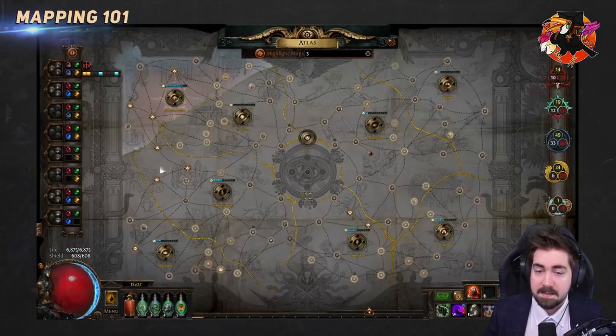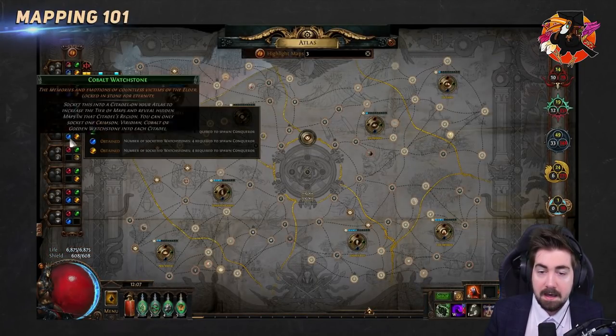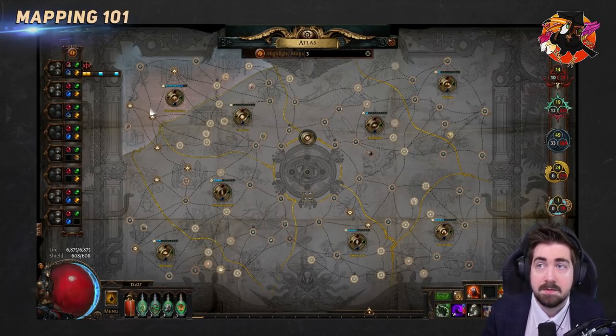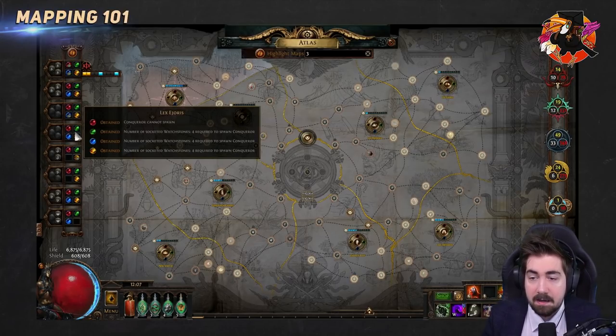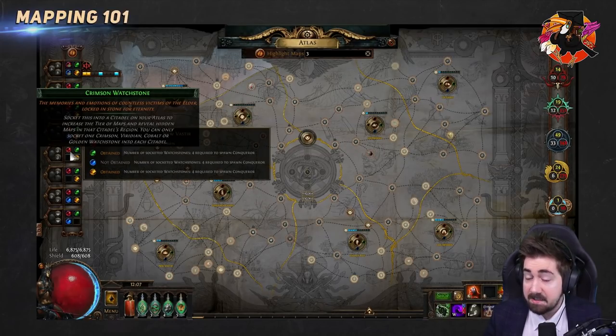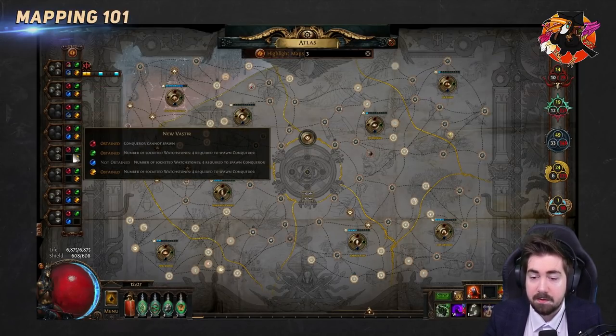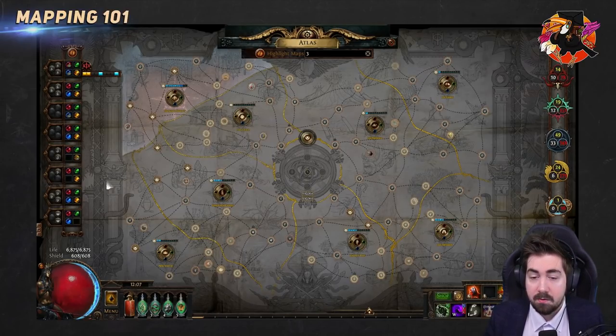If you hover over a region it'll say 'obtained' and give you information. For example, it might say 'conqueror cannot spawn' because you can only have one color at a time. It'll also tell you the number of watchstones required to spawn a conqueror — in this case four. You don't necessarily need to get all of them, due to the latest expansion with a boss called the Maven. In Nuvistir, for example, I haven't obtained the Redeemer one, so I could put in four watchstones and have a chance to spawn the Redeemer.